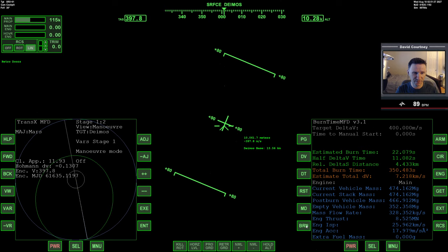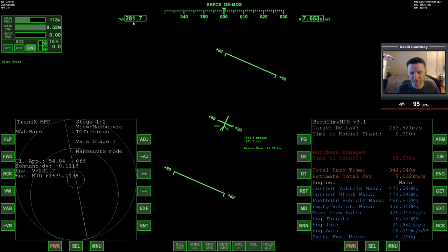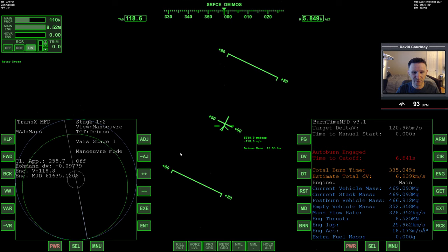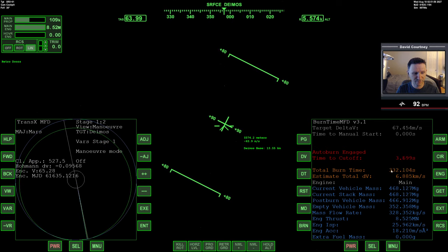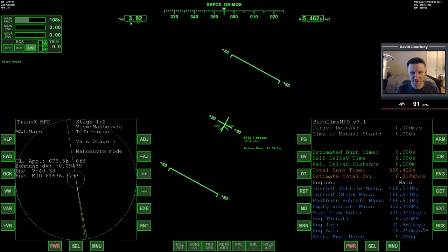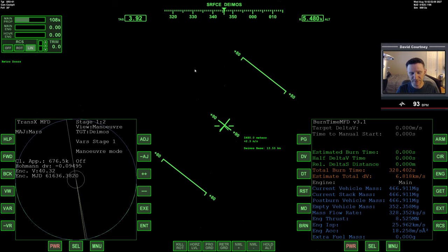Now we're really close, getting ready to do the burn. Everything still agrees — here we go with our burn at 14 kilometers, 13 kilometers, 12 kilometers... 10 kilometers and burning! You can see we're slowing down relative to Deimos and our orbit is becoming matched with Deimos's orbit. Four seconds left on the burn — keeping an eye on speed; if it starts suddenly going up I want to cancel. We're pretty well parked, but with translation thrusters we can eliminate the last little bit of velocity difference.